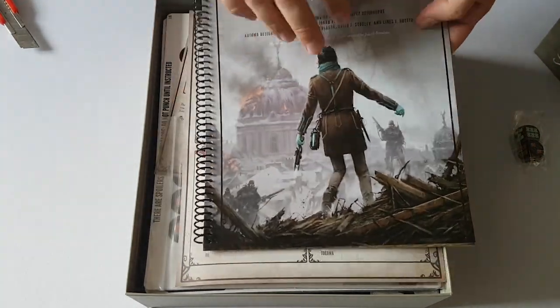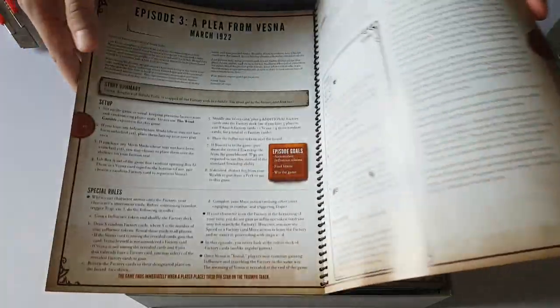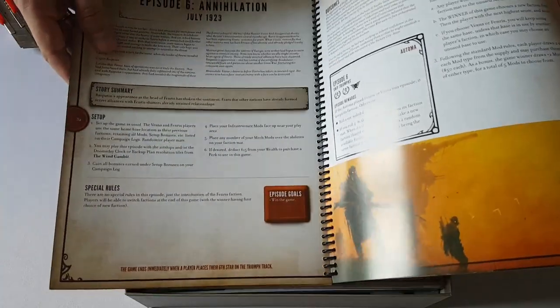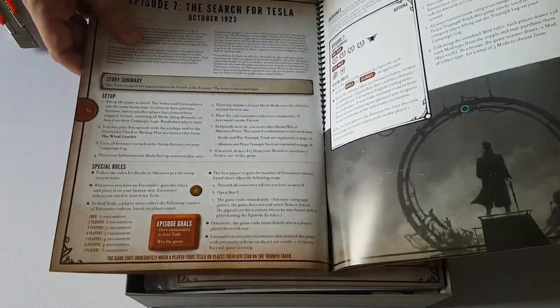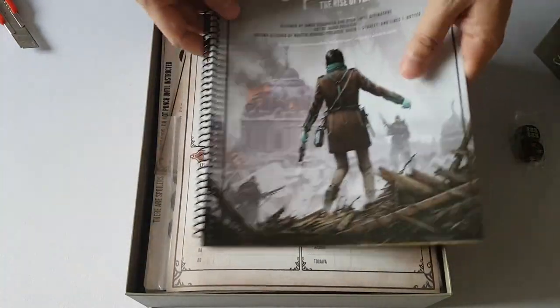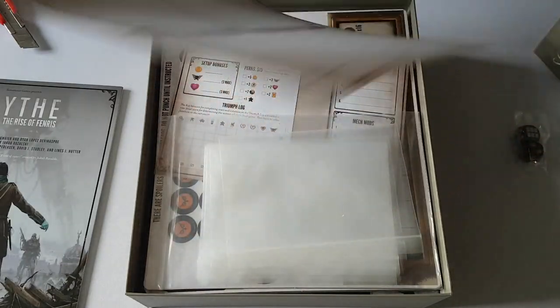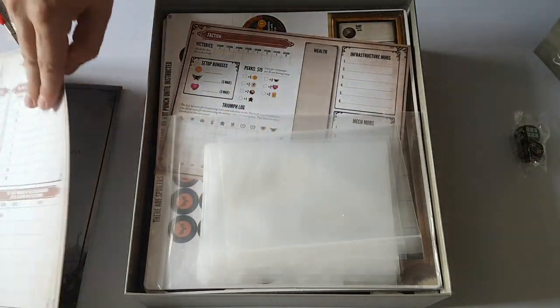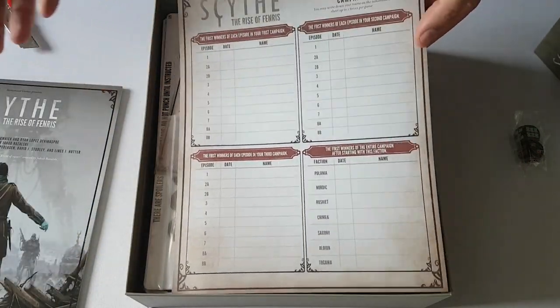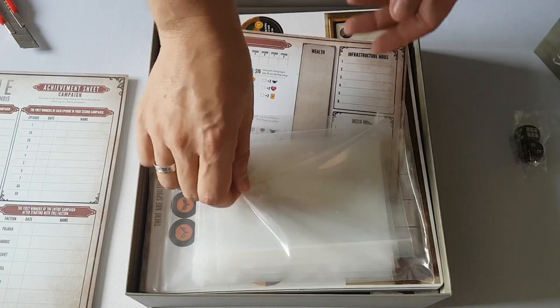And then we have these weird — very weird — materials, but I presume this is the story and shows how everything works throughout the game. It looks awesomely awesome. We got some rules over here, and then you get some achievement sheets to fill in, which is really cool. This is something every game should have — even though I don't fill mine out, I don't know why — it's just fun to track stuff like this.